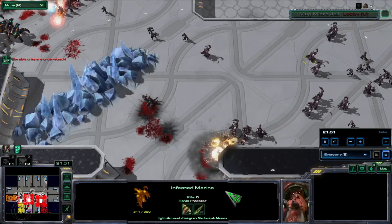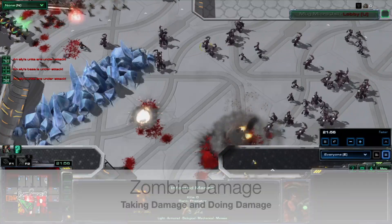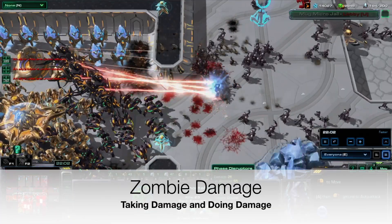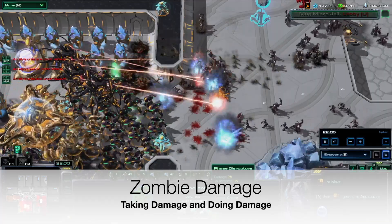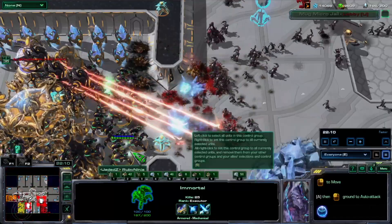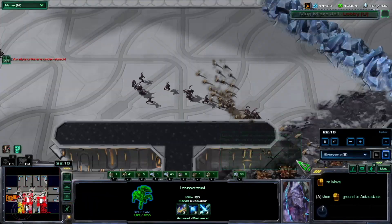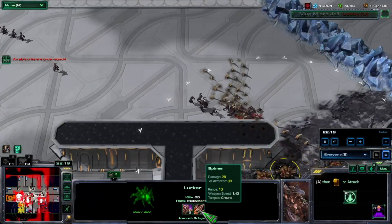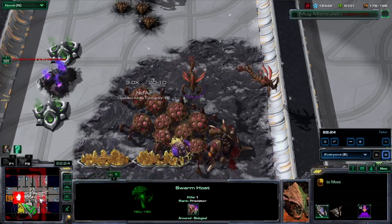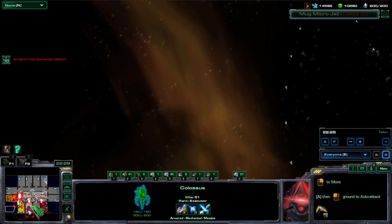Along with that, zombies are unique in the sense that they are light, armored, biological, mechanical, and massive — which means they take maximum damage from every unit. Every unit has two types of damage it deals: its default damage and the damage it deals to certain types of units. Mortars, for instance, deal 26 damage but then 65 to armored. Lurkers deal 26 damage and then 39 to armored. Locusts are the same, and colossi are the same as well.